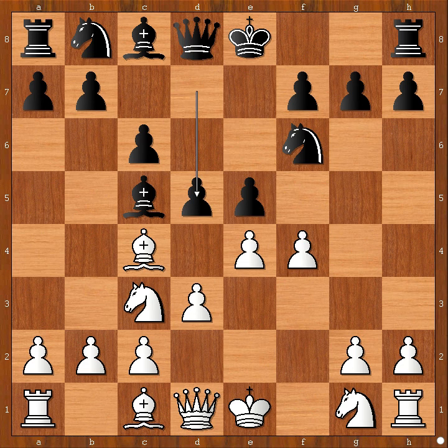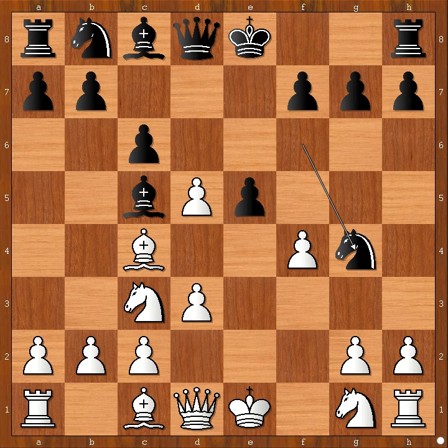d5, e takes on d5, knight to g4, threatening knight to f2 maybe. White to move, so knight to f3 was played. Castling. If knight to f2, then queen to e2. So we have castling.